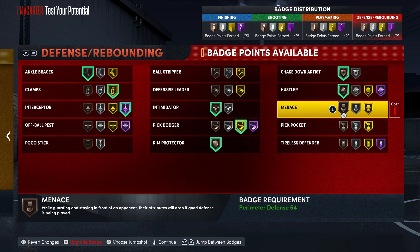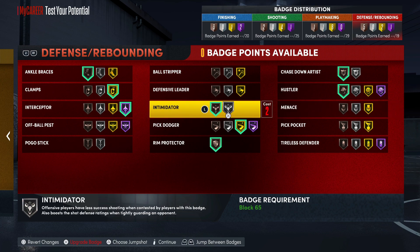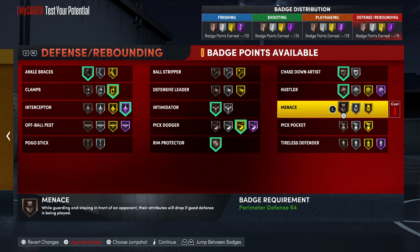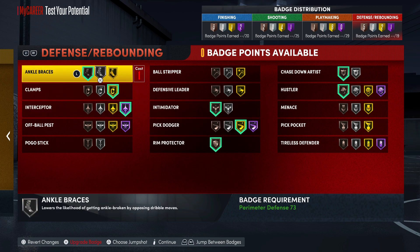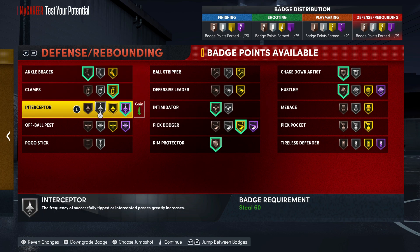Really the only thing I would change is adding three more badge points on this build — just to put up the intimidator and the menace, or put up the chase down. You can go back and forth and see which badges you want to keep on silver. Overall it's a really fire build. Don't forget to hit that like button and hit that sub button — be easy.